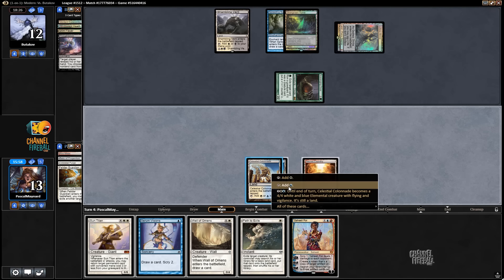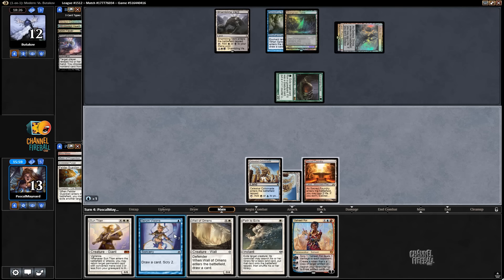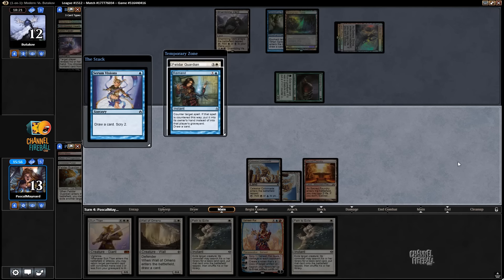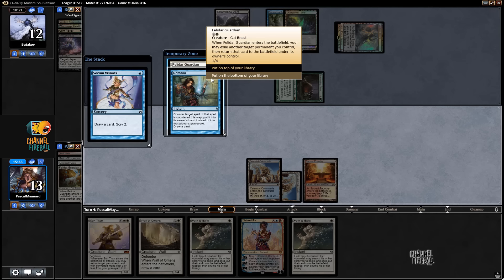I do want to make a land drop, so I'm going to Serum Visions first. Okay, well, I don't want Remand. Do I want to keep the Felidar? I do have Saheeli, but he could easily have removal. I just want land drops.